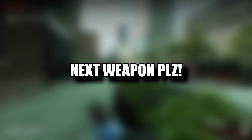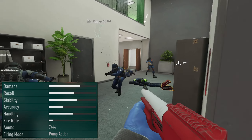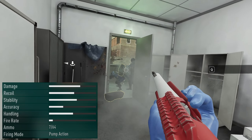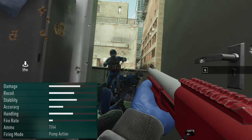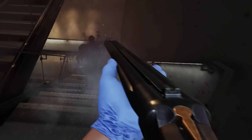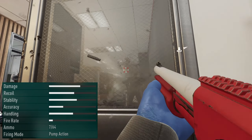Coming in at third place, we have the Renfield. This bad boy has the highest damage stat in the beta, and once you put it to work on some of these specials, you can see why. However, the main drawback is the firing mode being pump action, because this shotgun in particular feels a little bit finicky when you try and cock it after firing — sometimes it does, sometimes it doesn't. This does make me excited to see how the fully auto and semi-auto shotguns are going to play out in the full game. We've even been teased with a sawn-off shotgun in the trailers. Other than that one gripe with the pump action function, this thing will decimate everything and anything standing in your way.